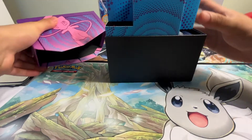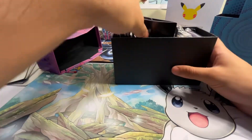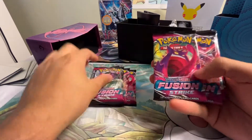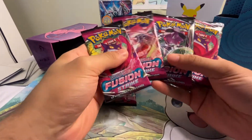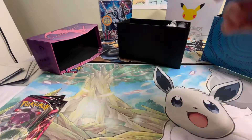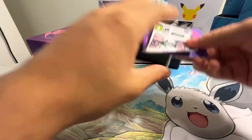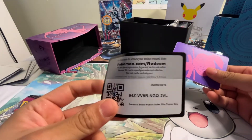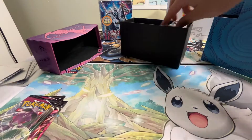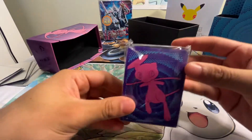Elite Trainer Box — we're going to get our eight packs. This has got to be one of the coolest designed Elite Trainer Boxes out there. We got Gengar, Boltund, Mew, Genesect, and then Gengar, Mew, Genesect, Gengar. The pink-blue vibe is just awesome with this set. Code card, a little pen for you guys playing the online TCG. Really dope Mew dividers right here. Energies and sleeves — awesome-looking sleeves right there.